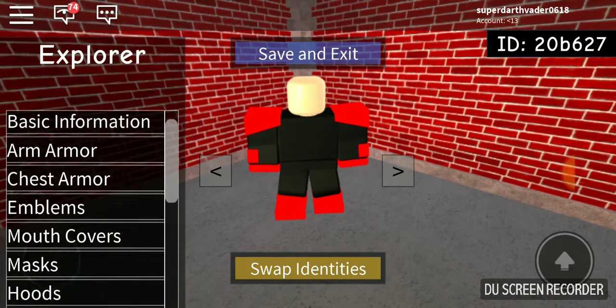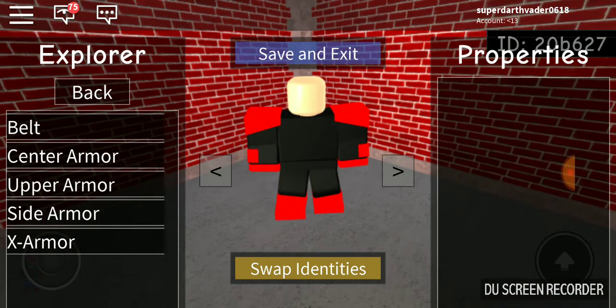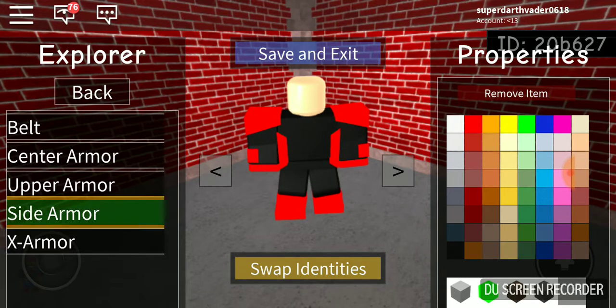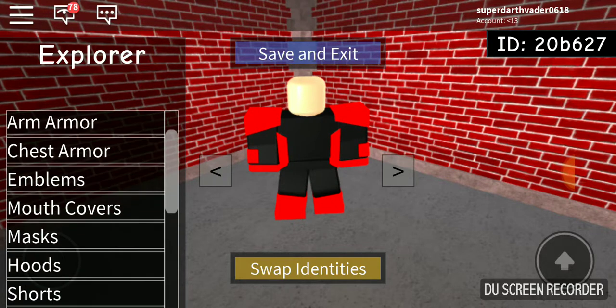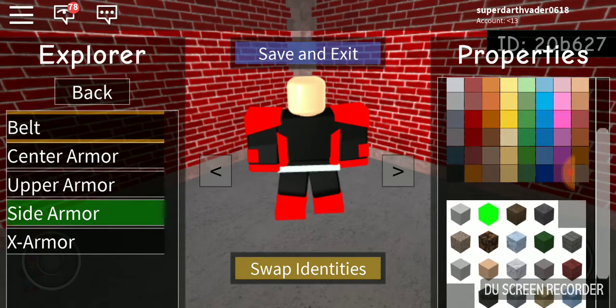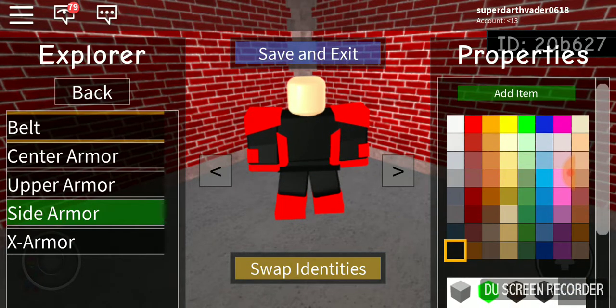He has chest armor and side armor, and that's pretty much it. Oh yeah, he has a belt too — I forgot to put the belt. The belt is just a black color; you can't really see it — it kind of blends in with the suit.